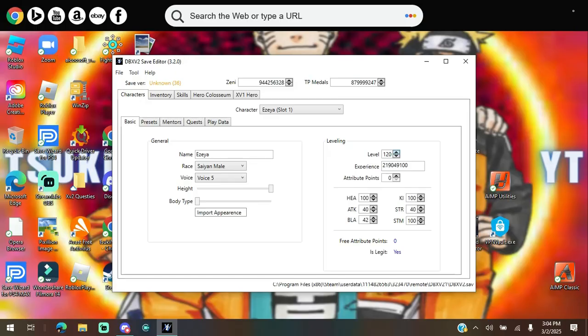You gotta make sure if it says 'Yes' then you're good, but if you put all attributes to 100 you'll see it says 'No free attribute points.' The attribute points — whatever numbers you put in — the remaining attribute points have to be zero by the time you're done setting them, otherwise it's not gonna work in the game.